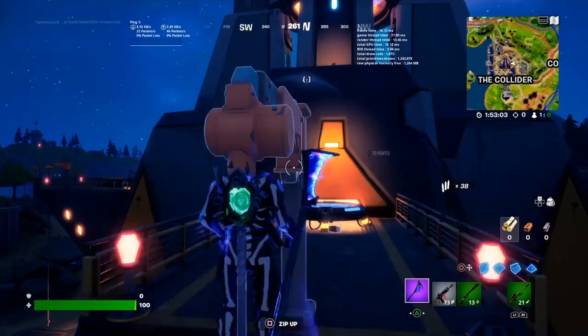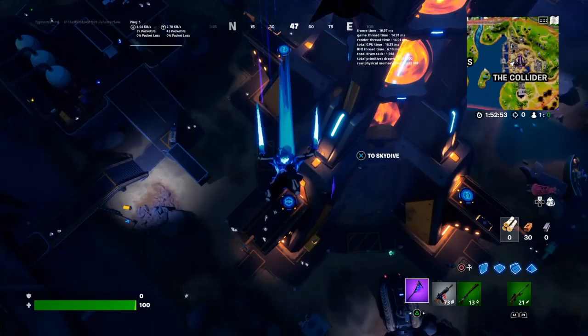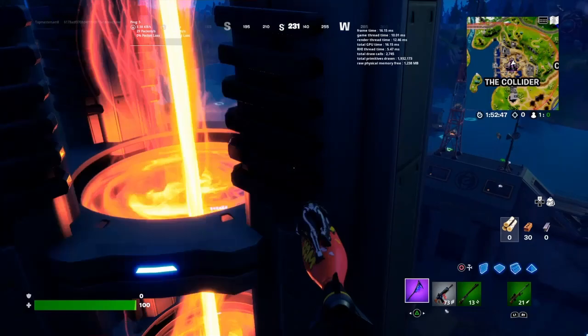As you can see, there are launch pads everywhere all around it, so that's useful. Also in competitive, remember the cannons — you can only shoot yourself out, you can't shoot anything else. But in normal modes like duos or squads, it's fine.